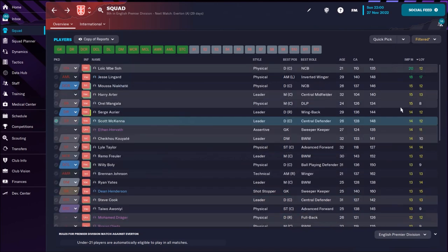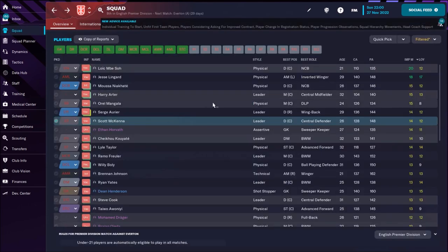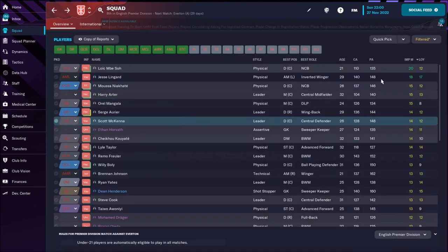Let's see the player with the highest important matches attribute — that's Bessau. But he doesn't have the quality to play for Nottingham Forest; his current ability is only 110. Then Lingard is fantastic: important matches rating of 18 and loyalty of 17, so Lingard has awesome hidden attributes.